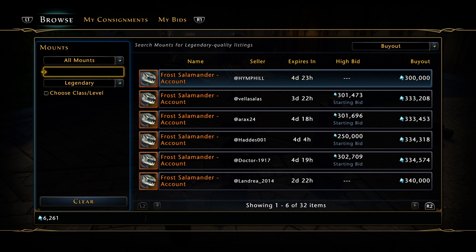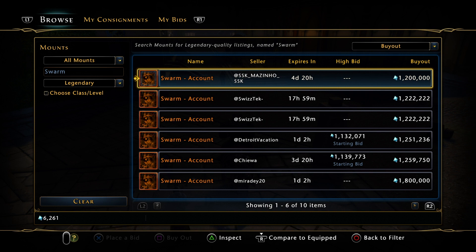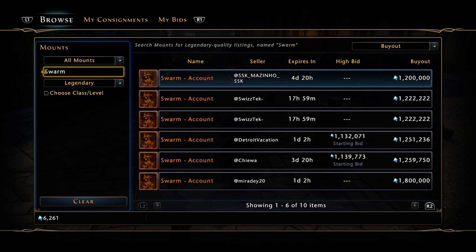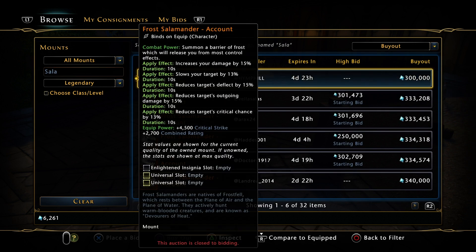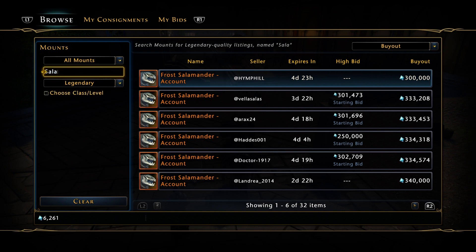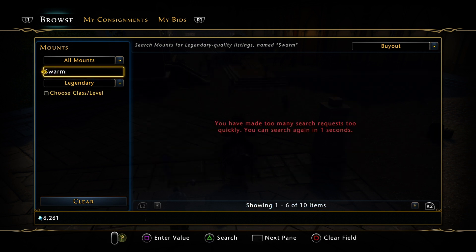So you've got 300k there. Look at this — it's essentially the same thing. The only difference is it says 'increases incoming damage to the target' versus the Salamander which says 'reduces target's deflect by 15%'. They're worded differently, but I believe they do the same thing.